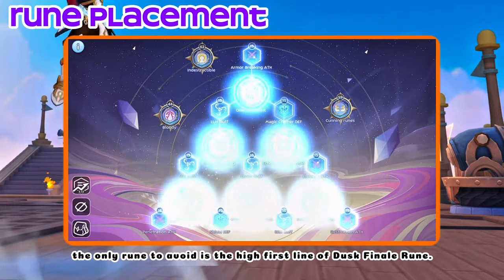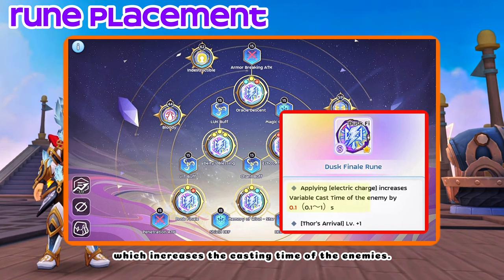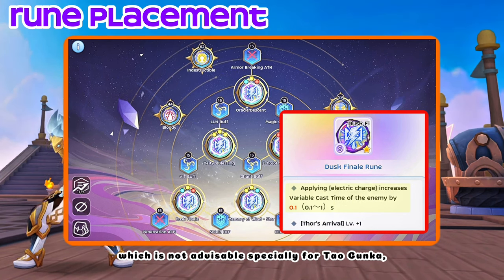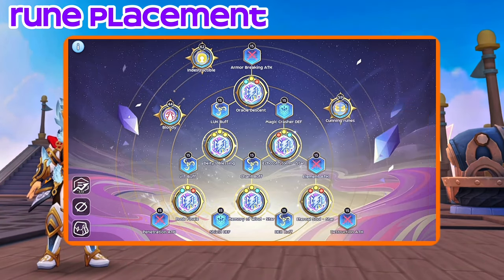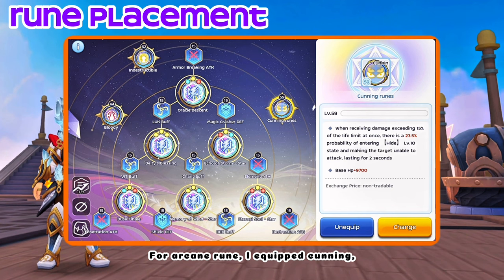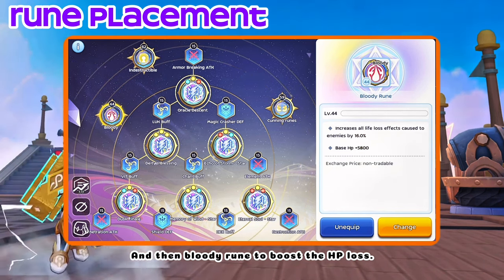As for rune placement, the only rune to avoid is the high first line of Dusk Finale Rune, which increases the casting time of the enemies — not advisable, especially for Tao Gunkka, because it will take time for him to use Fallen Stone again. For Arcane Rune, I equipped Cunning and Indestructible for survivability, and then Bloody Rune to boost the HP loss.